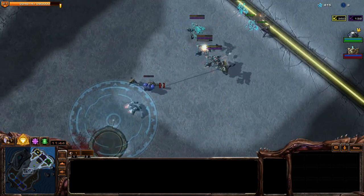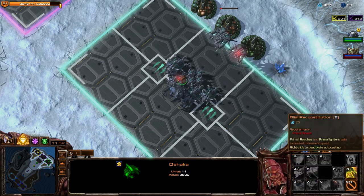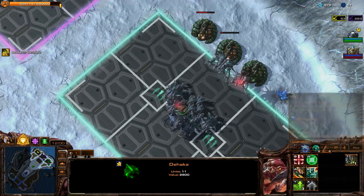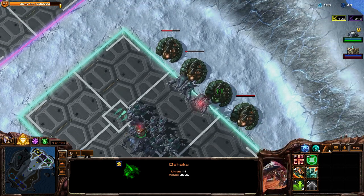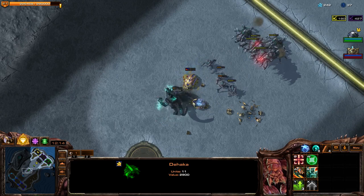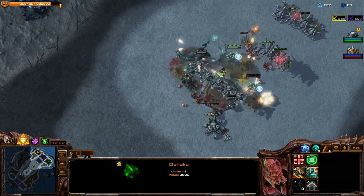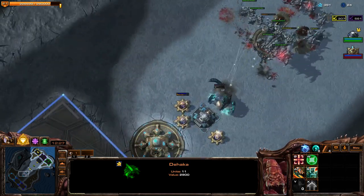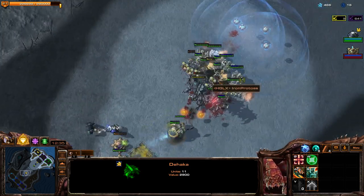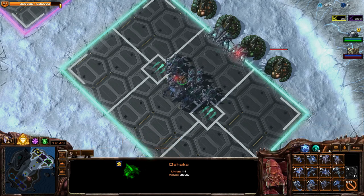You can see Tychus and friends coming in — those super powered Terran hero units. The Banshees are shredding everything. We're clearing it out because we have so much damage and tankiness, but the Banshees are too much. I need to get the big boy. I dare you to clear this guy out with Banshees — they're probably going to, but I'm going to make it work.